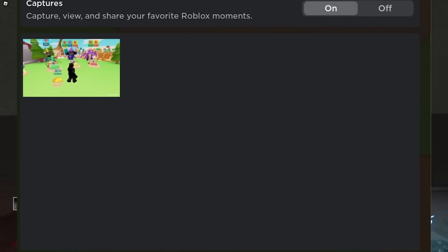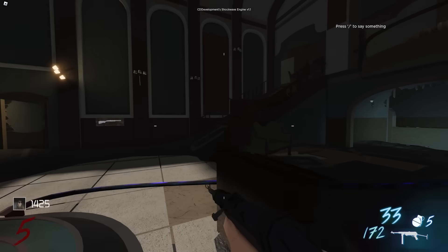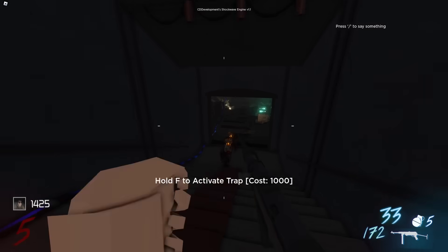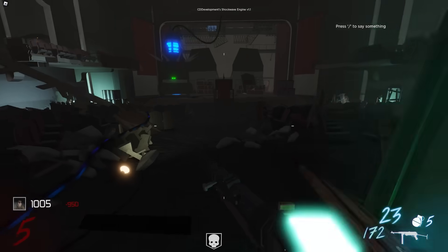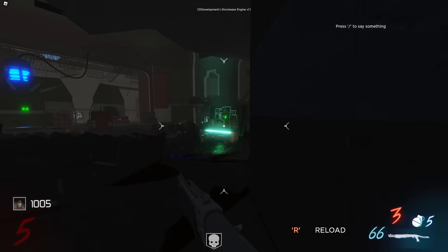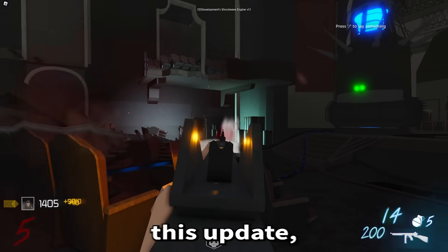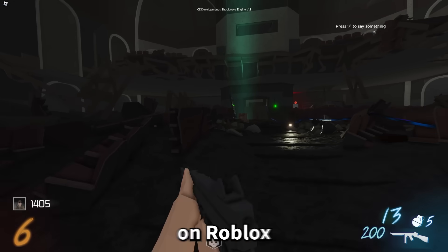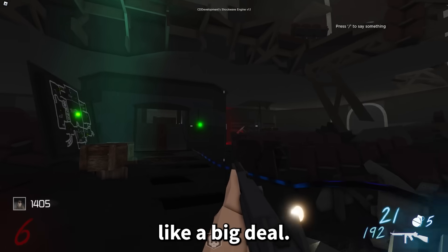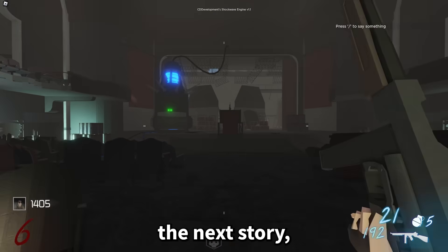Here's a screenshot of what it looks like — I don't have this option. I'm not sure how you get it. I tried taking a screenshot but it didn't show up. I just don't have the captures menu, but apparently a lot of people do. If you don't have it yet, you'll probably be able to check your screenshots through the Roblox pause menu soon. It's not a huge deal but it's better than nothing.